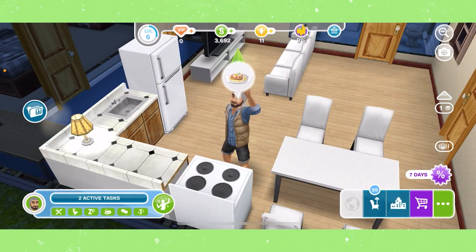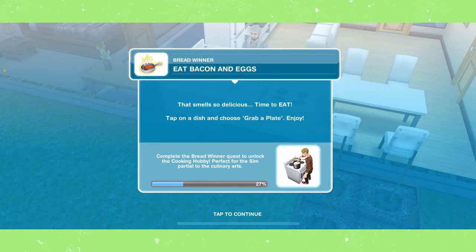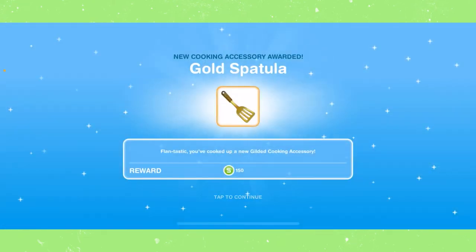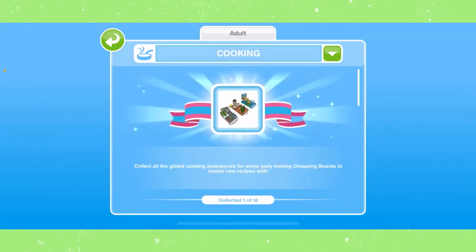You'll know when your sim is done cooking bacon and eggs because a little bubble will appear above their head. Click that and they will serve the plate of bacon and eggs. Now we need to eat the bacon and eggs by tapping on the plate. We've also unlocked cooking accessories, which are important for completing the cooking hobby.